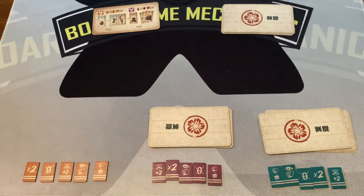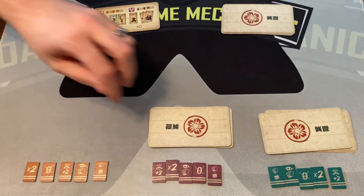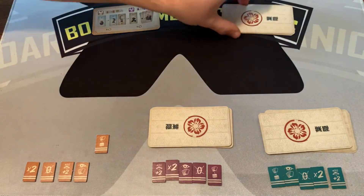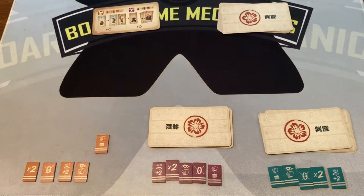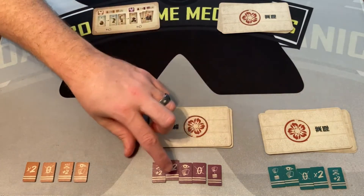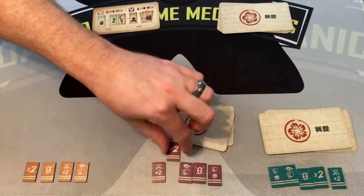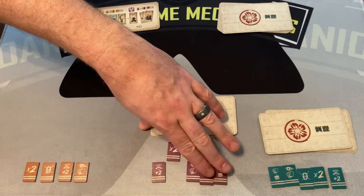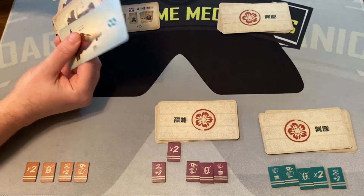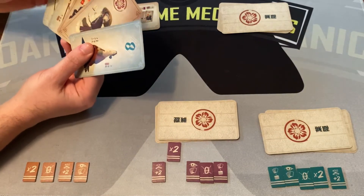First, players decide on their tokens. This player is going to swap with the Yomi — they put their cards there, take those, and the token is out of the game. The next player does nothing, and the third player plays the double points token, hoping that pans out. Now I have my new hand from the Yomi, which is actually worse than my last one because I have two fools.